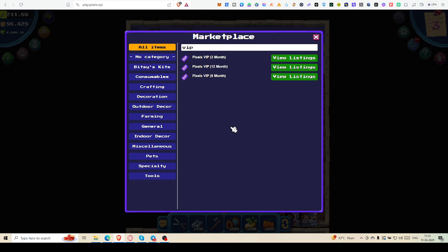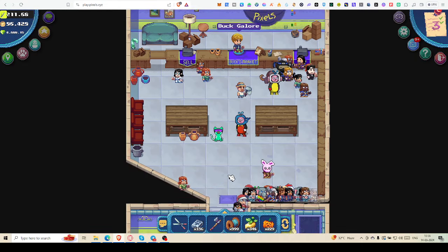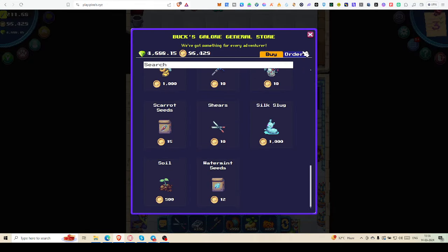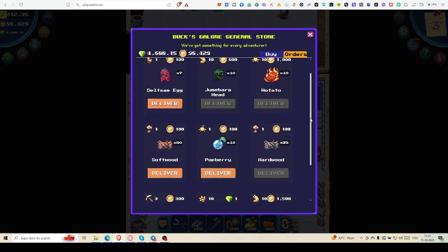You can calculate accordingly. Sometimes they are asking for wooden beam and sticks, so you can buy those from the market. I don't have hotato right now — I may go and check.